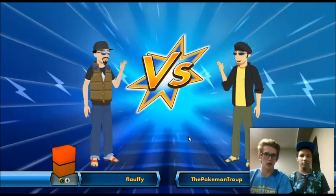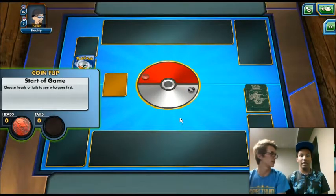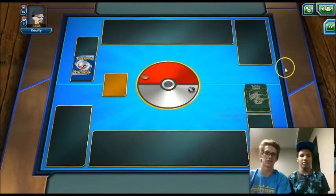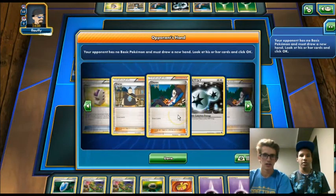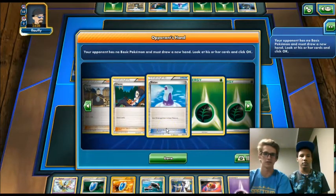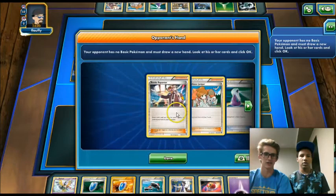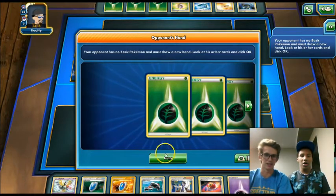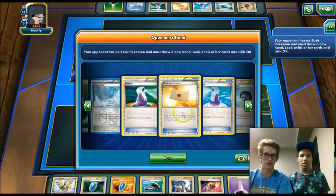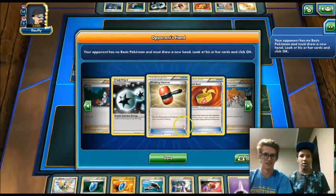We're back for game three. We're playing against Flaufy, who's playing Grass and Steel. Our opponent's probably going to go first. We both mulligan! He's mulliganing a lot — we're going to draw a lot of extra cards. I'm afraid he might only play one basic. He mulligans again and again — how many times? I think we might draw every single one of those extra cards. We're going to draw like half our deck on the first turn.